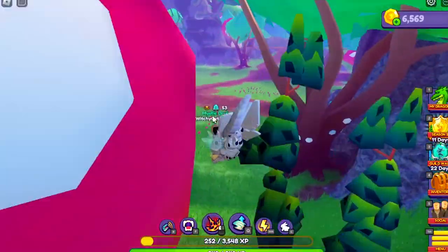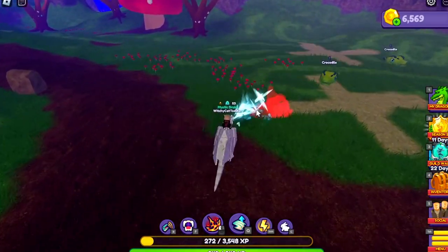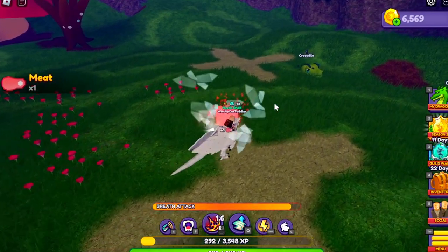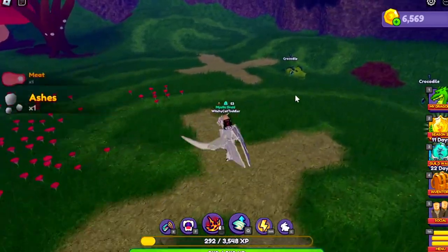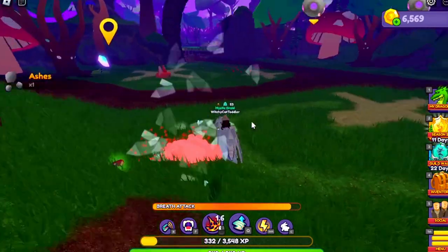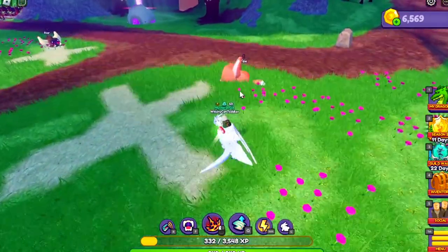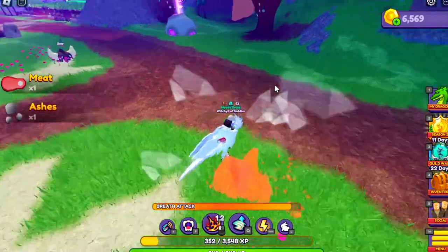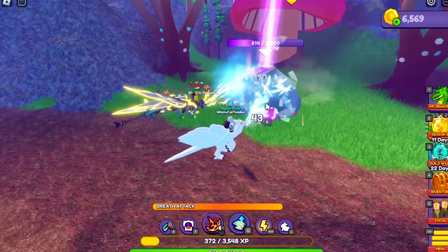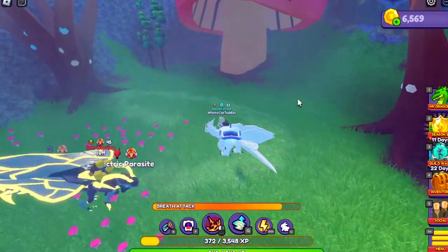Another part of the update - they did change the mob drops. In Origins you don't get bacon anymore; you get one ash and one meat. You will start seeing bacon around Volcano. I'm not sure why they changed this, but it probably has to do with how people gather resources. At least in Origins they're pretty easy to kill. It looks like we can compete on the same meteor impact zone as long as it hasn't disappeared yet.